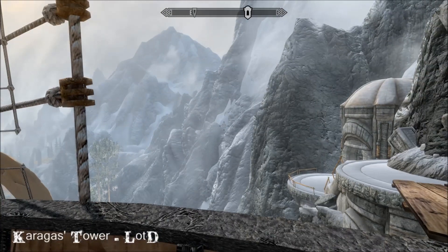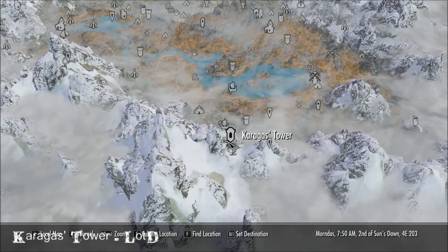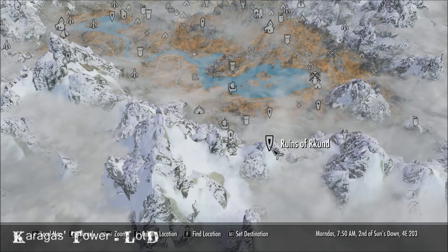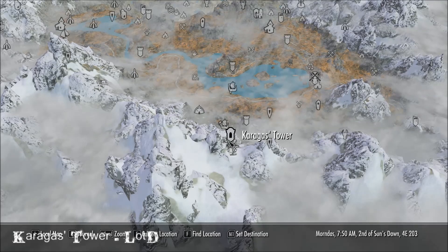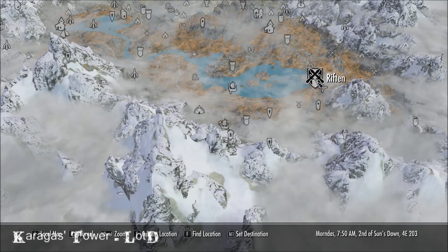I'll show you where we are on the map. Right over here — Karagas's Tower. There's the Ruins of Arkund, which is the dungeon that you have to clear to get this place. There's Lagashpur right there and Riften over there.